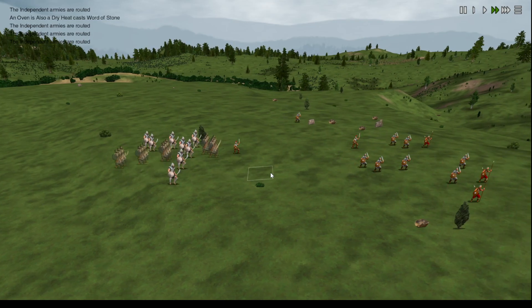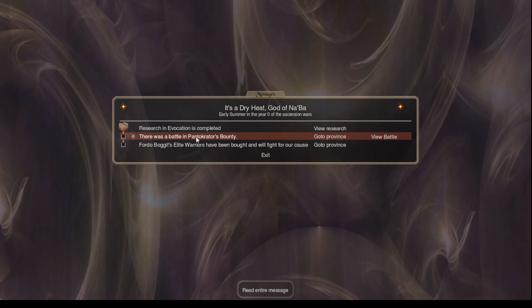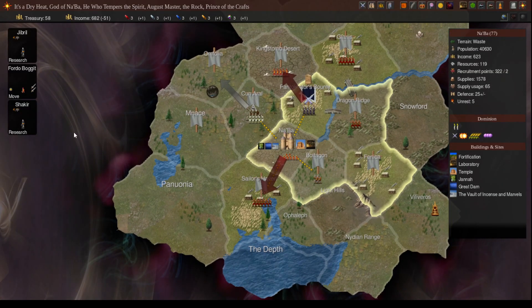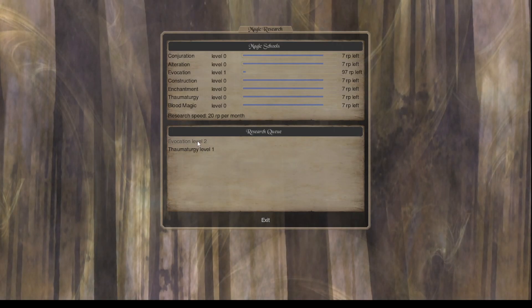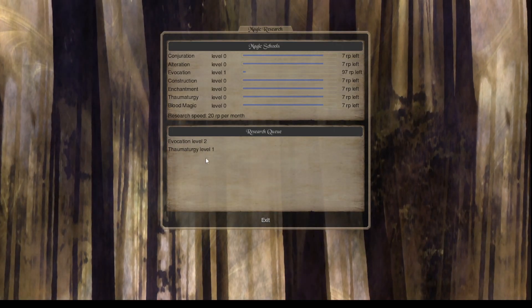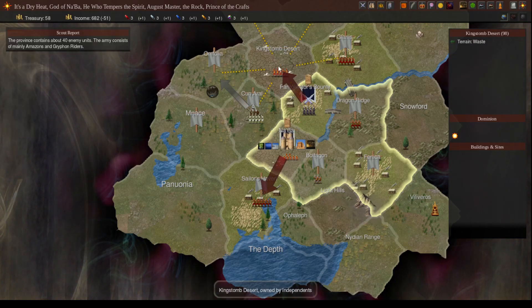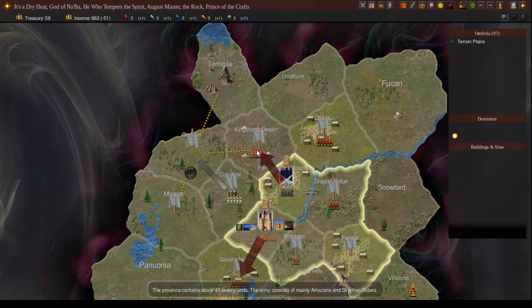So they should be fairly good against Indies, and they should make okay elf raiding parties going into the future. Let's take a look at the turn. We've got two Karibs now, still going for Evo 2 and Thaum 1. We've noticed a couple of things, so we're going to send this guy over to Umpholia to see what's going on there.